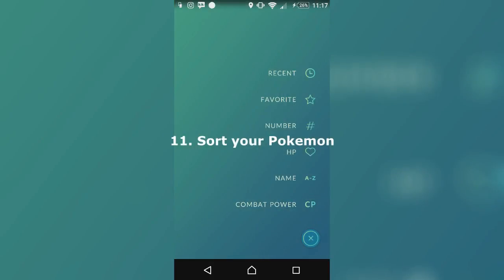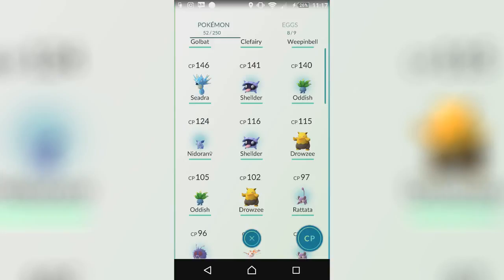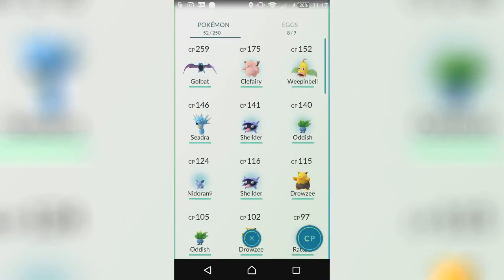My eleventh tip is to sort your Pokemon. When I saw this I was just like yes, I need this — combat power is what I always want to see at the top, showing my best Pokemon. You've got the Golduck, Clefairy, and Weepinbell. It is a very nice way to sort out your Pokemon.